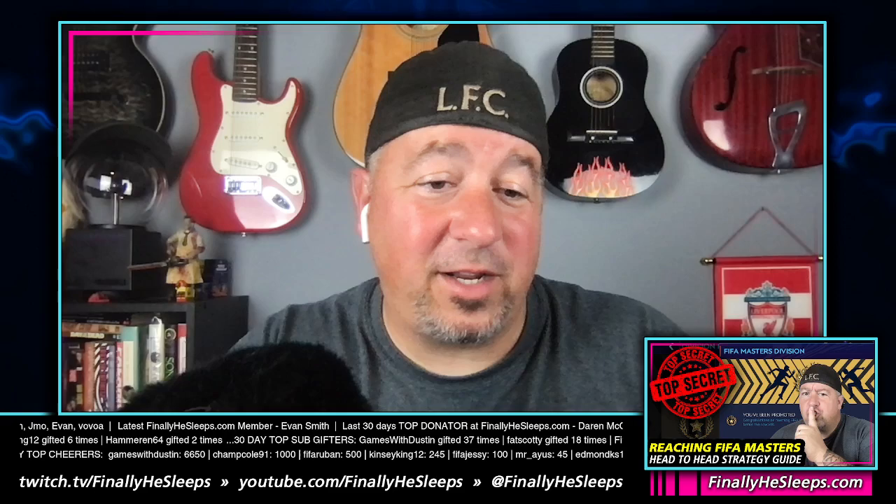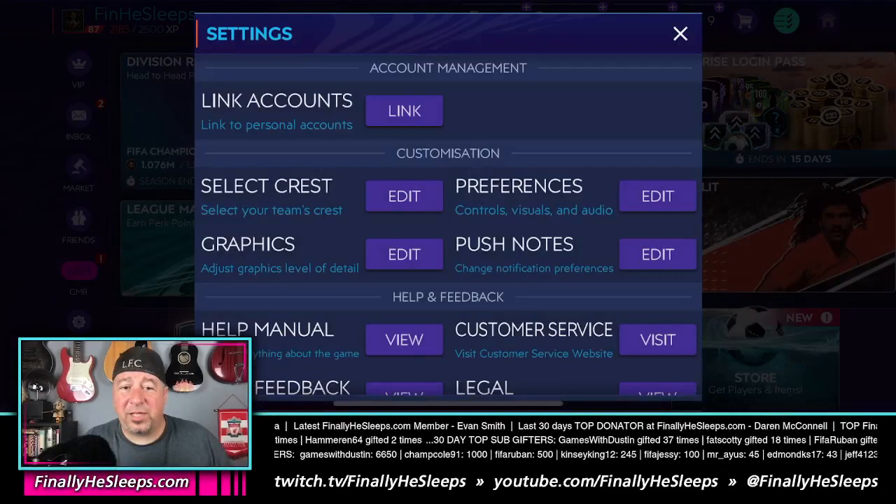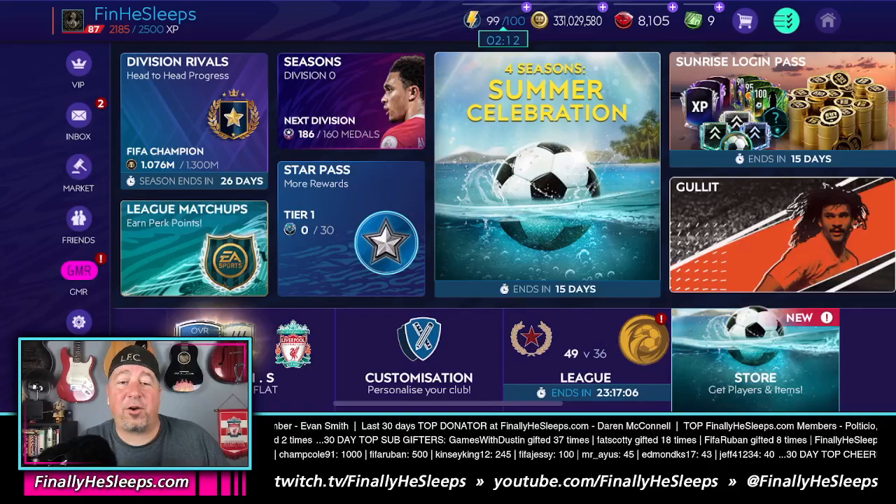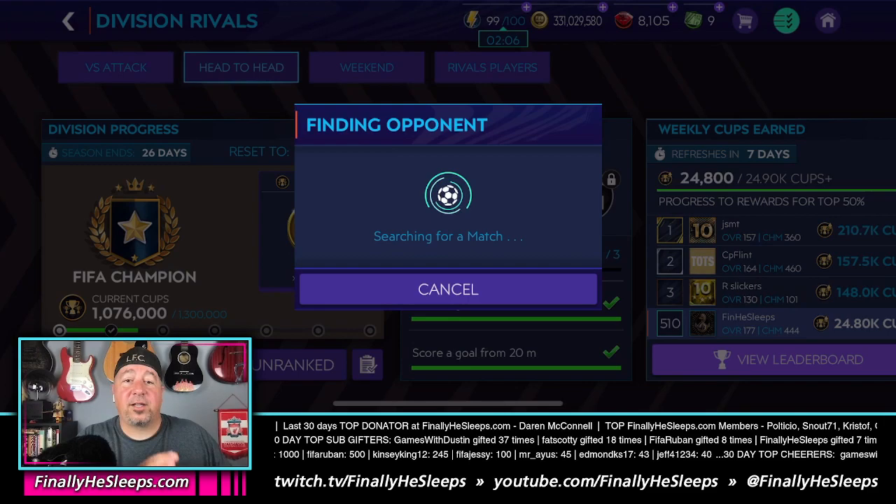All right, we're going to dig right into it. This is the first step — important, super secret. Go to Settings, Preferences: auto pass and shoot must be turned on, or this will not work. You have to have that turned on so that the players dribble, pass, and shoot without user interface. If that is not turned on, this method will not work for you. So what we're going to do is find a match.